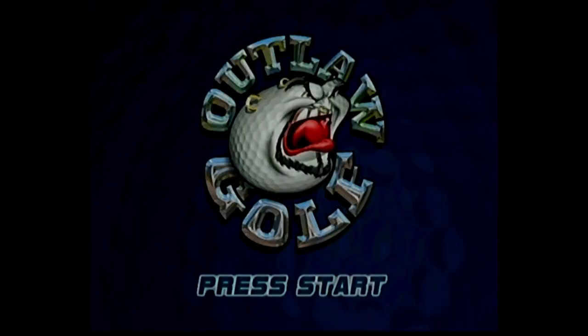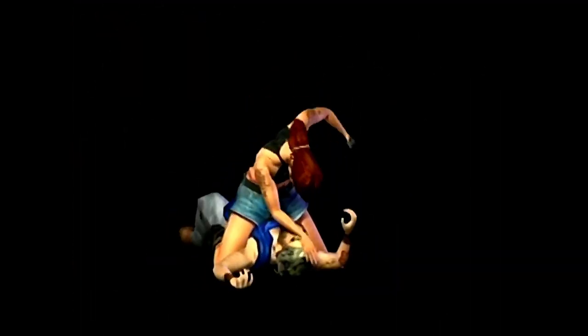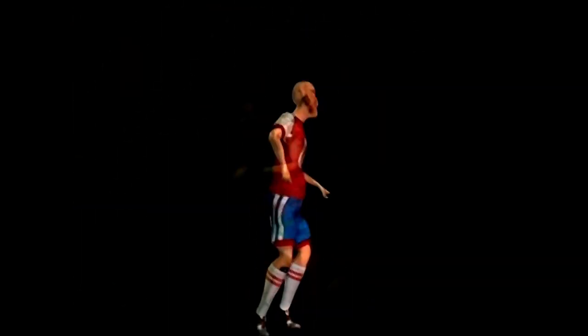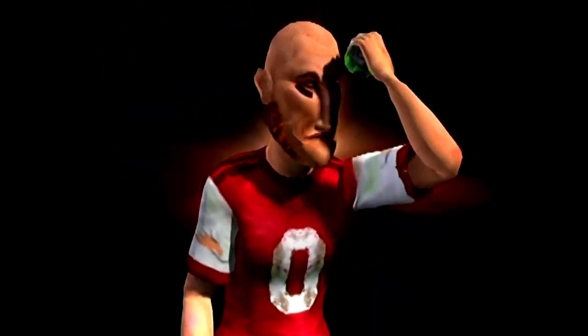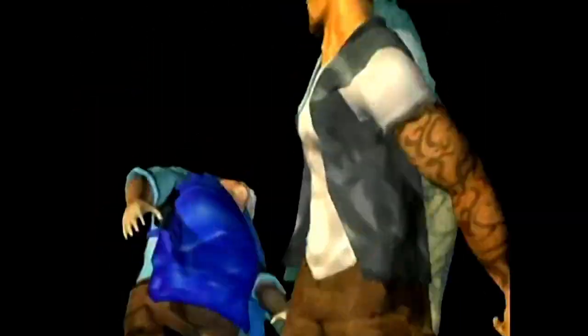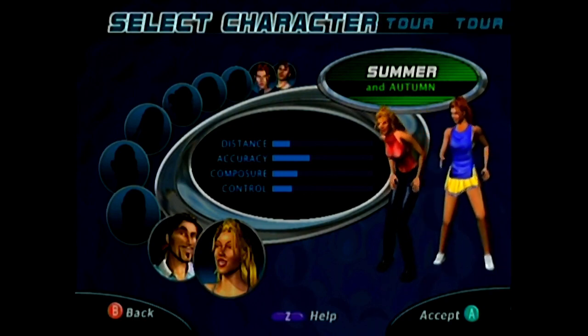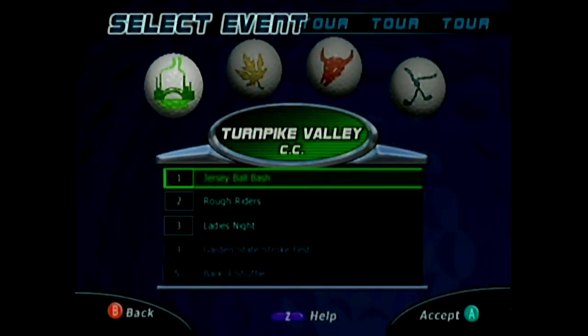Let's take a look at the Outlaw series. Usually you could find a bunch of crazy characters playing volleyball, but this is Outlaw Golf for the GameCube. It could also be found on the original Xbox and the PlayStation 2. I really like playing with Summer, as she seems to be a very limber character, and she can really drive that ball hard.